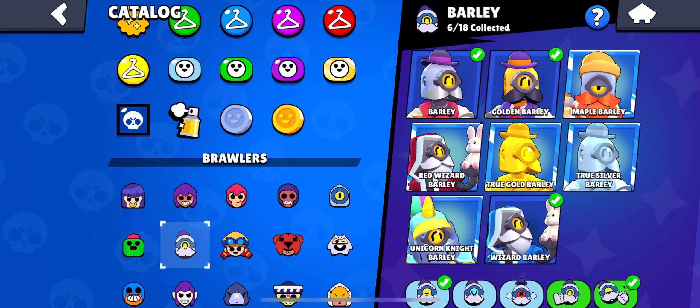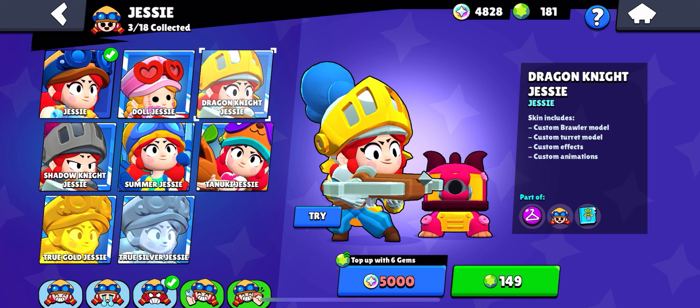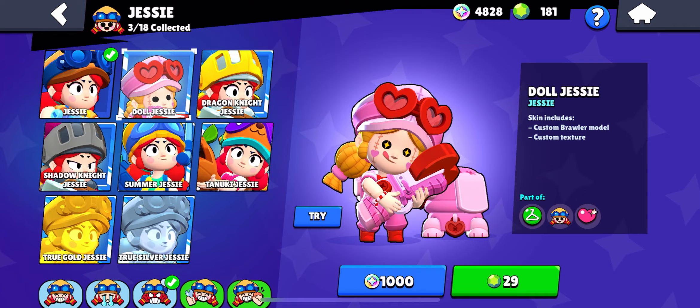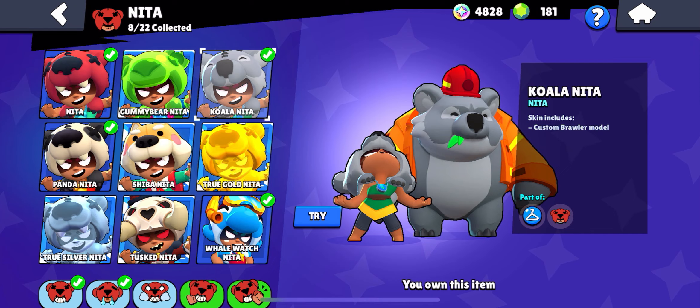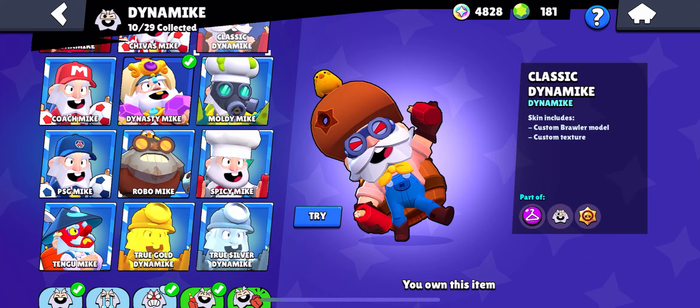Barley has a lot of good skins but Maple Barley is by far the best. Next up is Jesse — this one's probably going to be a little controversial. Her new skin isn't in here so I'm not counting it; my favorite is Doll Jesse, I think it's the best value. Next up we have Nita — she has a lot of good skins like Tusk Nita and Whale Watch, but in my opinion Gummy Bear Nita is the best one.